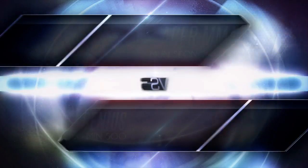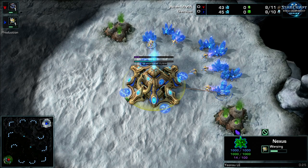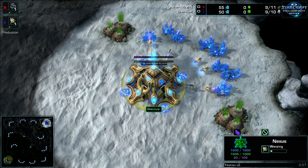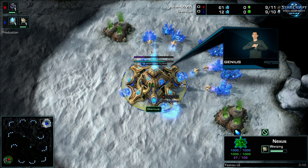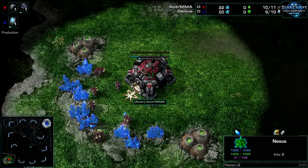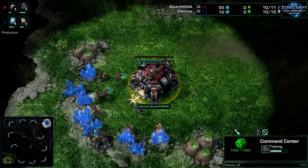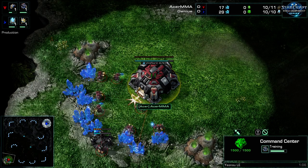Game number one has just begun — let's find out who will be the sixth player to advance to the round of eight. Spawning in the top right-hand corner, you never know what to expect, but whatever it'll be, it'll be an entertaining match. It is Genius! And his opponent down in the bottom left-hand corner, finishing second place in Group B — give a cheer for Acer's MMA!